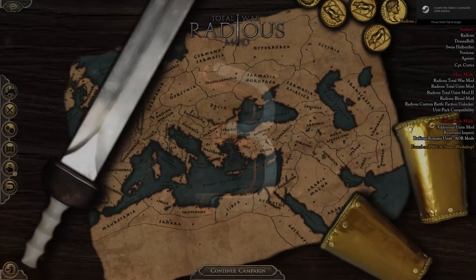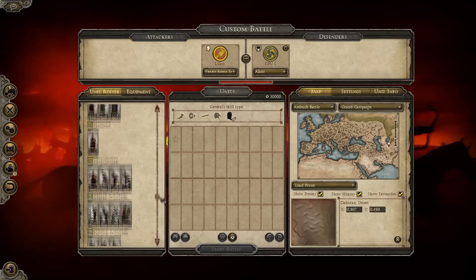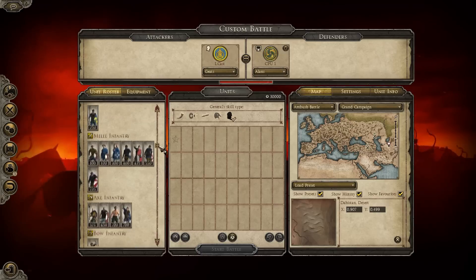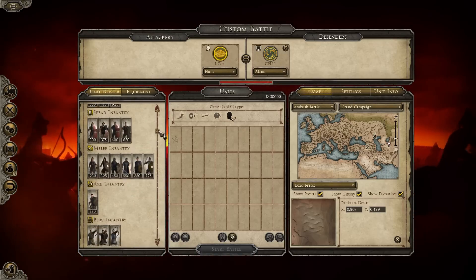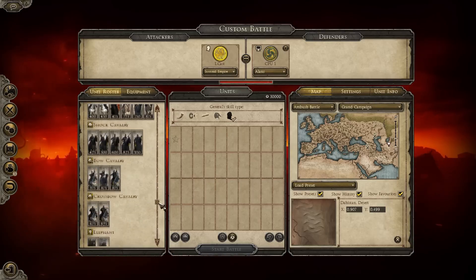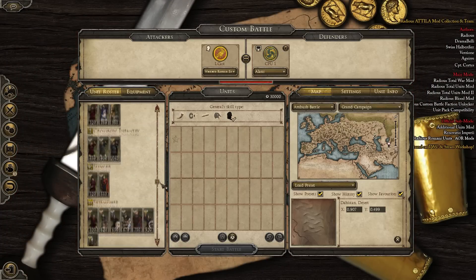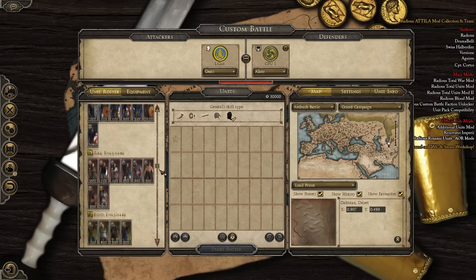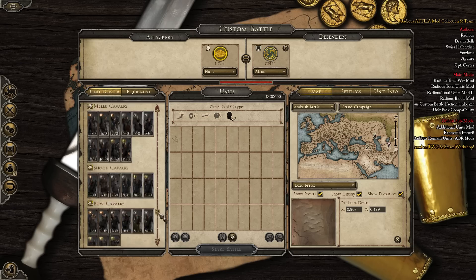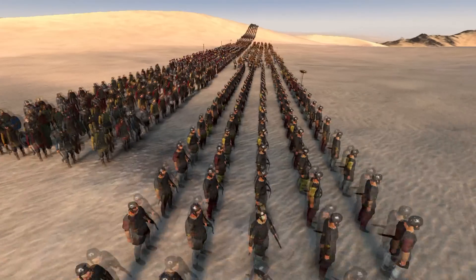Down to number three is probably a mod that most people have played if you play Total War at all — that is the Radius Total War mod, which completely overhauls how Total War works, both with the factions and how it's set up on the display screen. It really tweaks the game and gives it some flavor that it's kind of missing. As you can see, I'm just scrolling through a few factions here, and once the mod is added on, all of the factions get quite a few more units, as well as different varieties — and that is through all of the factions or kingdoms throughout Attila, over the vanilla Attila.